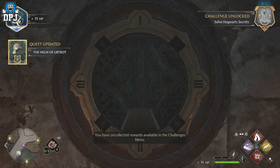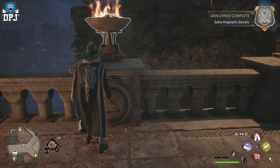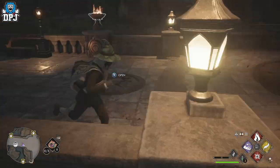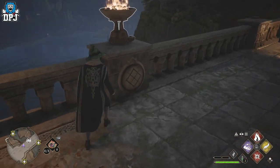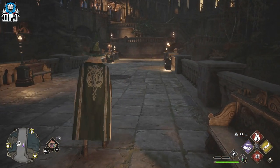The fourth one needs to be a number one, and that will open it. So to recap: the front right needs to be on four, front left needs to be on two, back right needs to be on three, and back left needs to be on one.